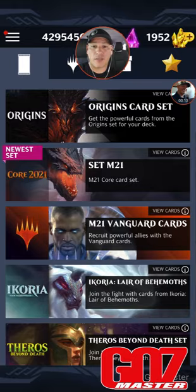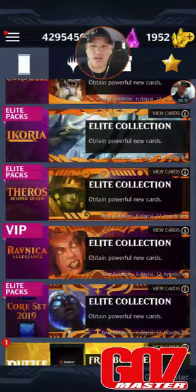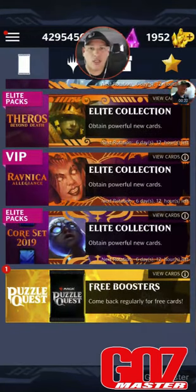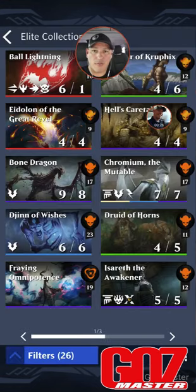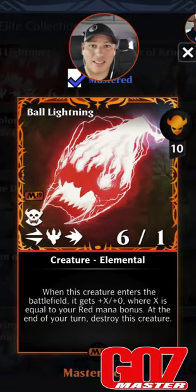Every Tuesday, you get a new set of cards that are available for your elite collections. I'm going to share with you quickly which ones are worth going after and which ones are a waste of time. We'll start all the way at the bottom with the elite packs from Core Set 2019. This is obviously out of standard right now, so we just want to view all the cards and talk about what chase cards are here.